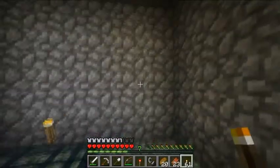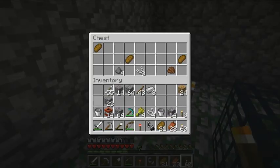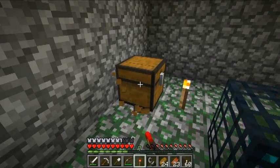I think that's our problem solved. What did we get? A bucket, string, wheat, and bread — nothing particularly interesting. A couple of buckets, I suppose. Cocoa beans, that's nice. That's the only thing we really need out of chests, is cocoa beans. Everything else we've pretty much got.